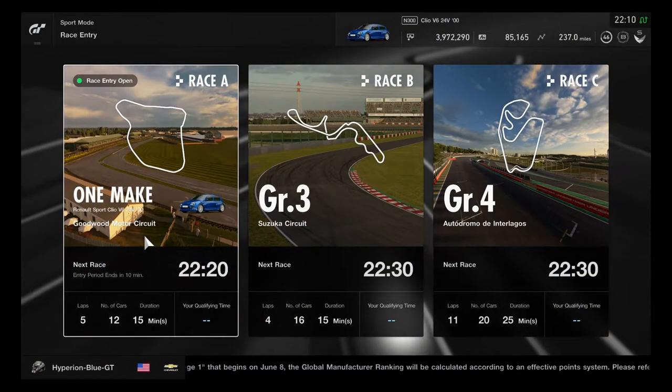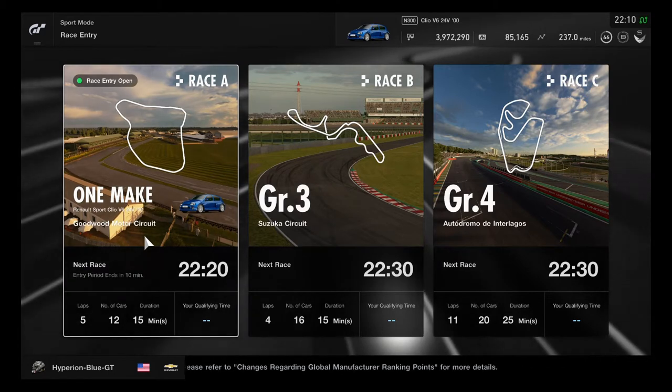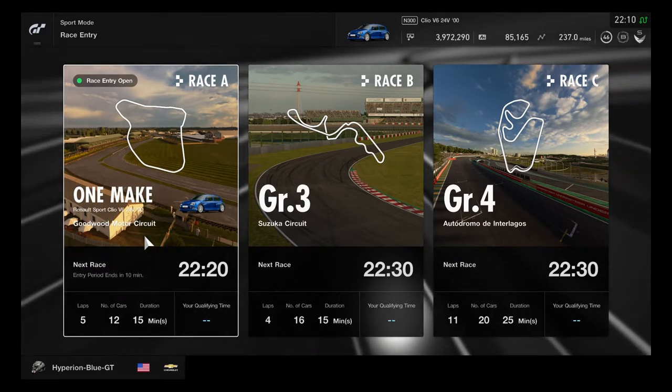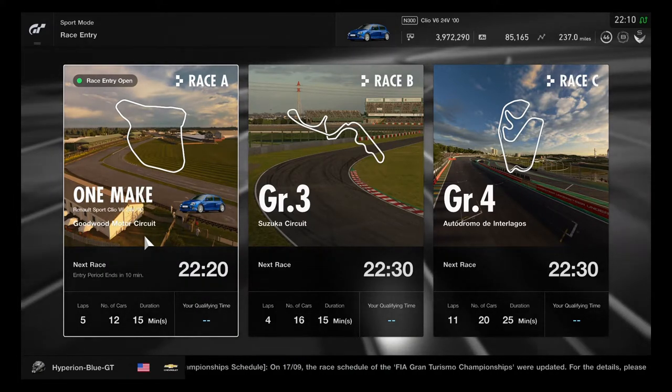Hey, what's going on you guys? This is Hyperion Blue GT. It's time for this week's daily race on Gran Turismo Sport. We have a one-make race going to be at Goodwood Motor Circuit using the Renault Sport Clio R.S. V6 24V once again.